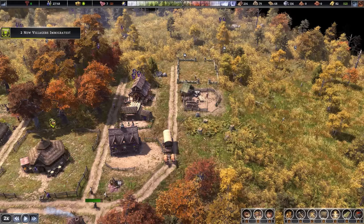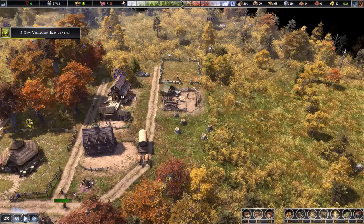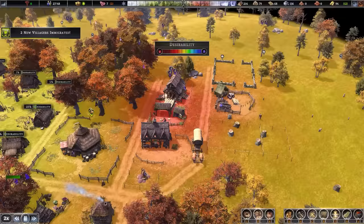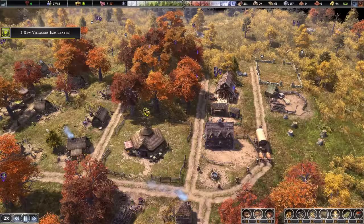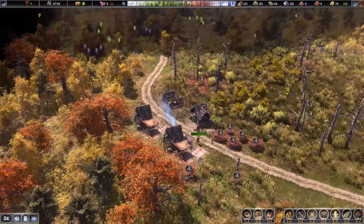Then we'll take the firewood splitter — it should fit nicely next to the sawmill. That frees up this area for things that don't affect desirability, and should raise the desirability of these houses by pushing the industry just a little bit further out. We're at 27 out of 48 population, with 26 people fit to work — just means we probably have one child or senior that can't work.